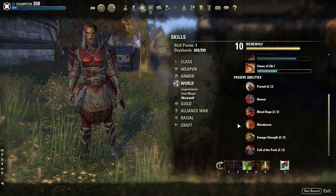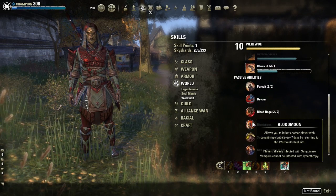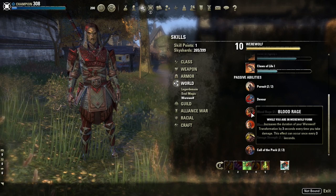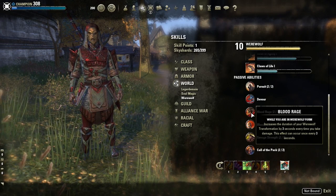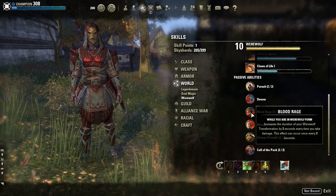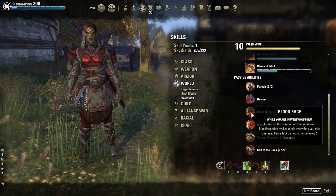It gets easier as you level because you start getting even more bonuses to recovery for that timer. Especially Blood Rage — this is really awesome because every time you take damage you're gaining 3 seconds added to that timer.